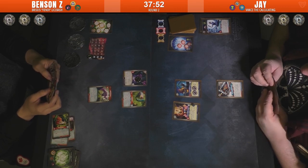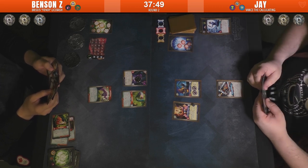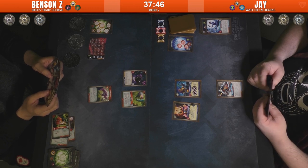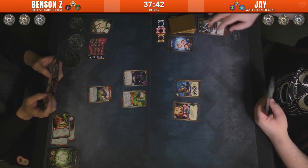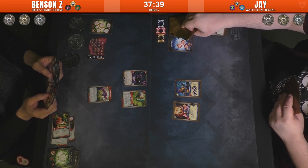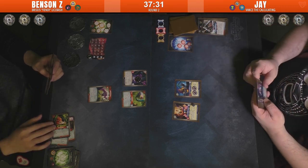Bouncing Death Work — trading creatures. So it gets rid of the Nox and the weird-looking bug thing. Ross Nahr. Jay's a bit behind on amber but relatively even on board state at the moment.